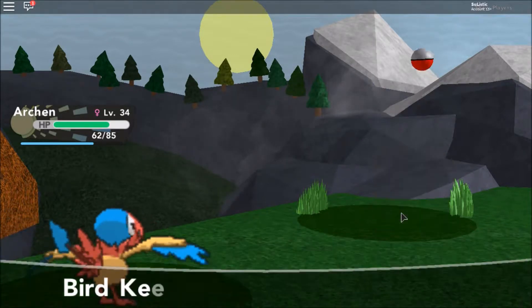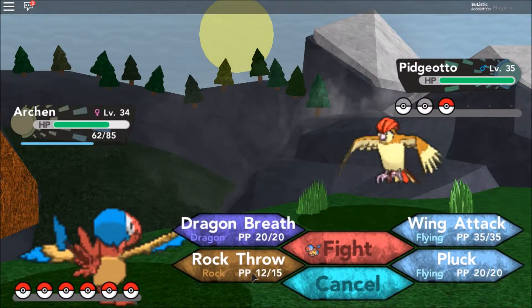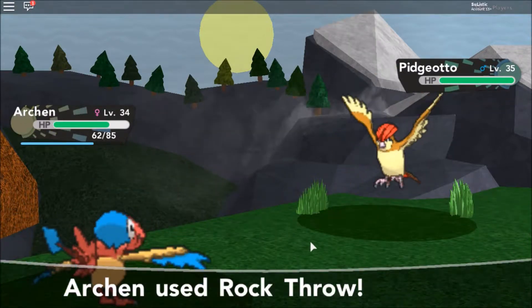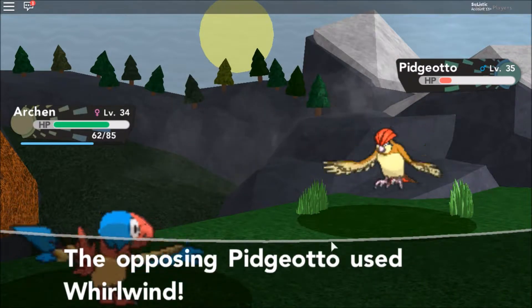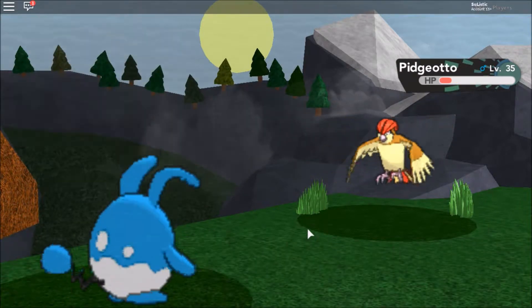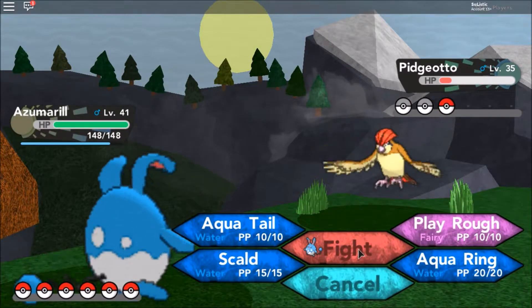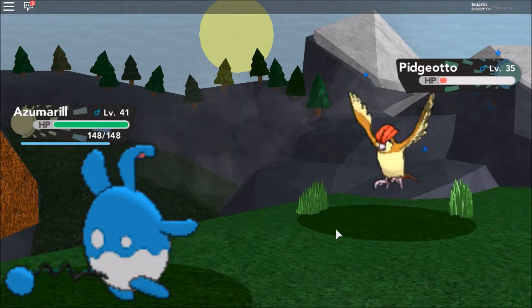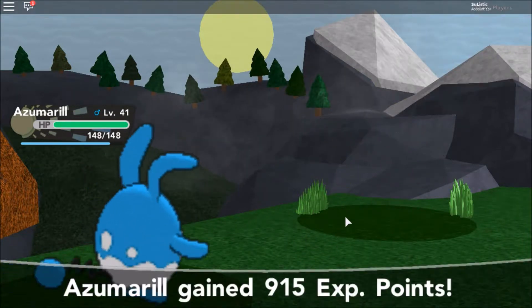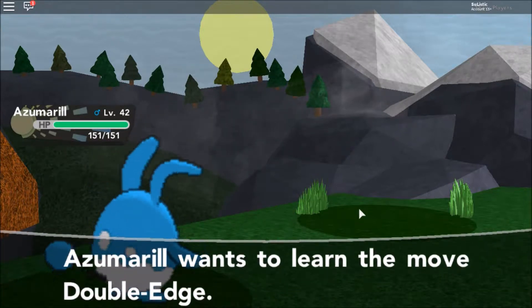Kijioto! One of the classics. Let's see if we can one-bang this as well. Looks like we got a defensive Kijioto — okay, Whirlwind. Let's give someone else a spotlight. Zoom Rail's close to leveling up, why not. And there you go — easy bangers. We got some nice EXP. Double Edge!